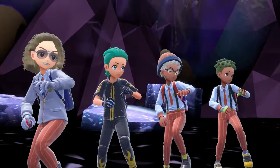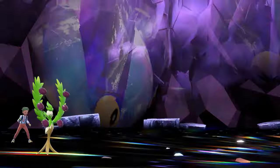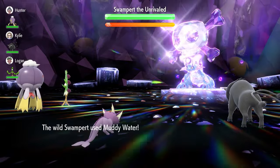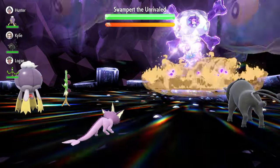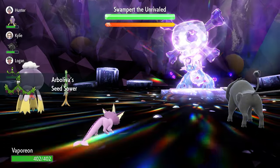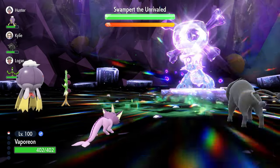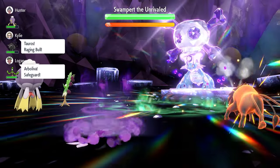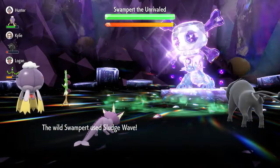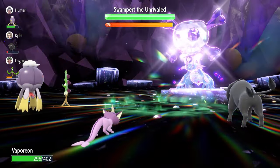Now for the Vaporeon raid against Swampert. On turn zero, Swampert goes for Muddy Water, but it won't affect us because Water Absorb gives complete immunity to water-type attacks. On turn one, immediately lock in with Acid Armor. If you have an Arboliva as a partner it really helps by weakening Earthquake power from Swampert, and an Intimidate user like Tauros also weakens those Earthquakes — so Swampert may opt for Sludge Wave instead.